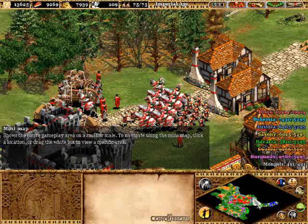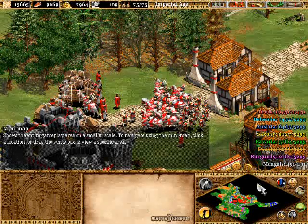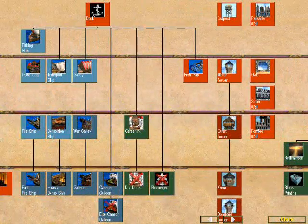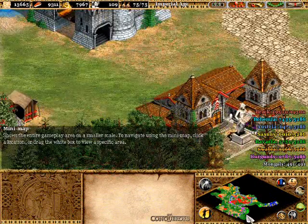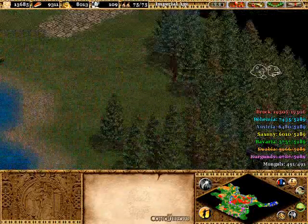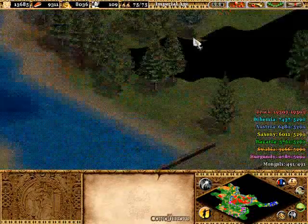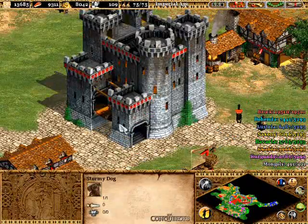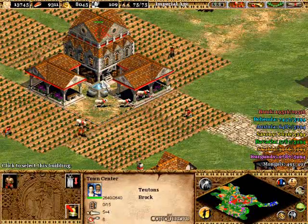I believe they can get cannon galleons but not elite cannon galleons. But you're really too far away from any place to do much damage unless you want to take down these walls with a cannon galleon — and it's pretty difficult to get over here, so probably won't be doing that.